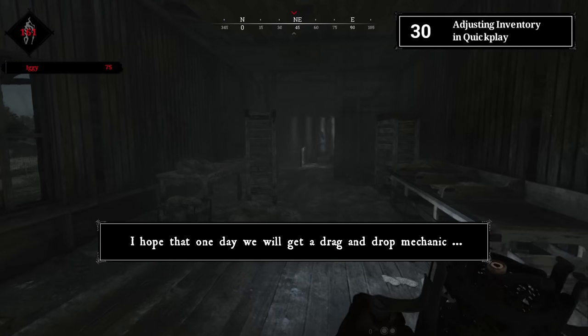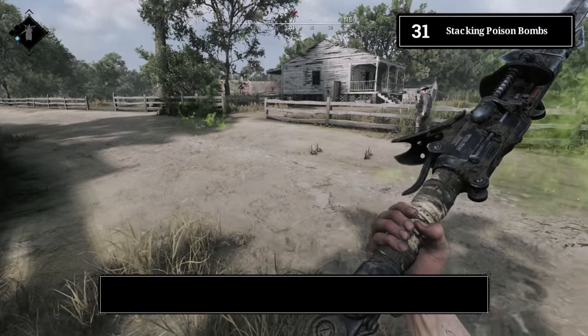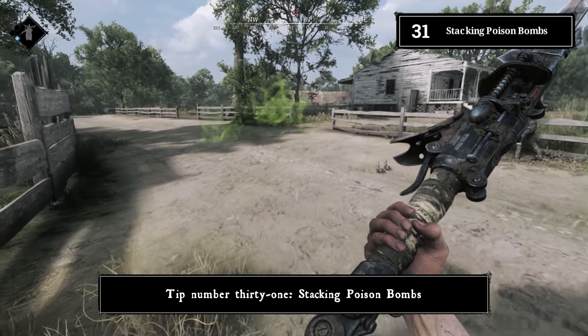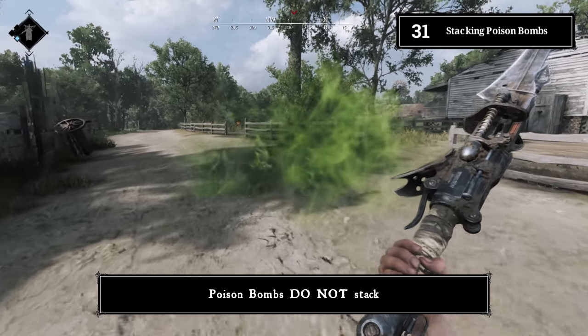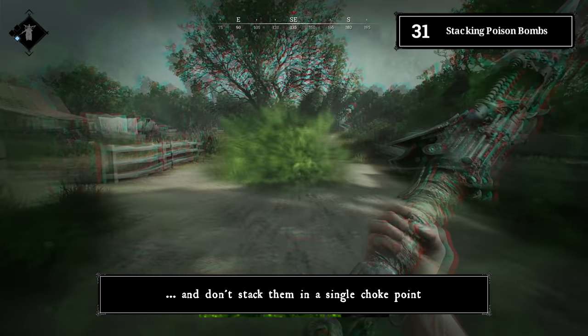Tip number thirty-one: stacking poison bombs. Poison bombs do not stack. Cover multiple entry points instead of stacking them in a single choke point.